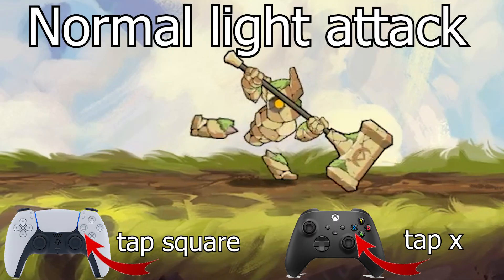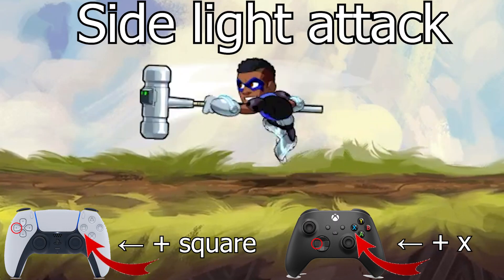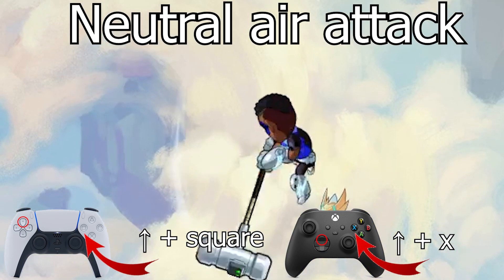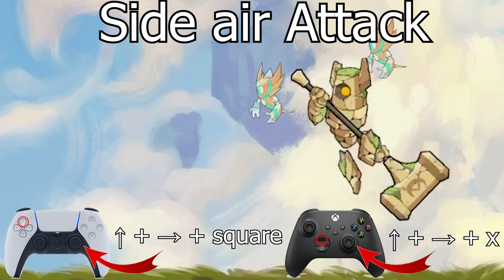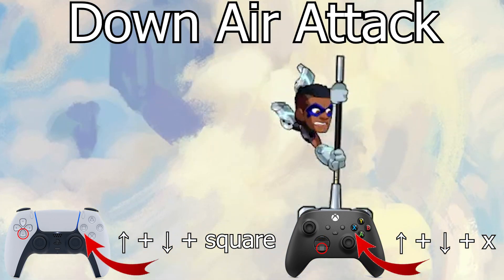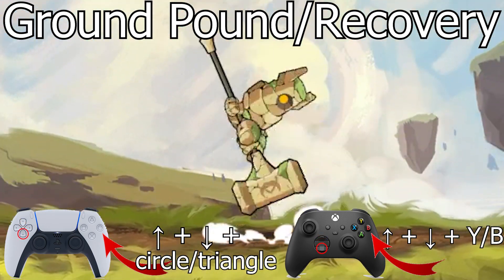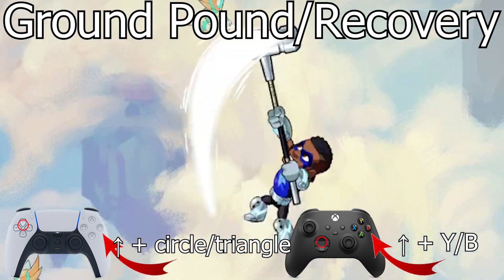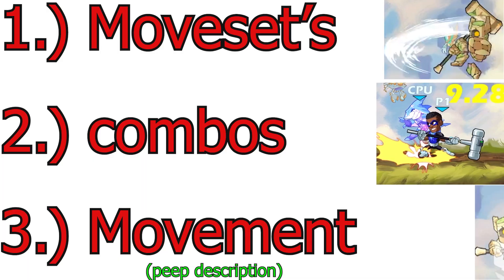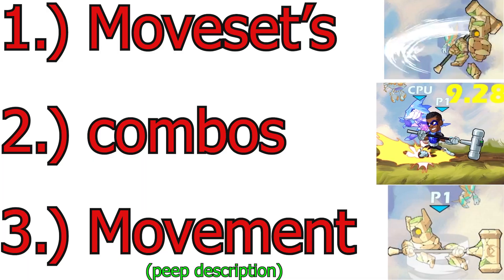Neutral light attack, side light attack, down light attack. Neutral air attack, side air attack, down air attack. And finally, ground pound and recovery. With all the movesets out of the way, let's get into combos.